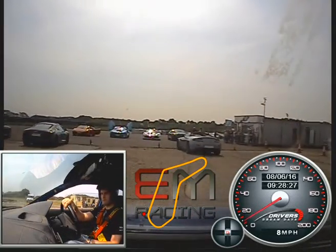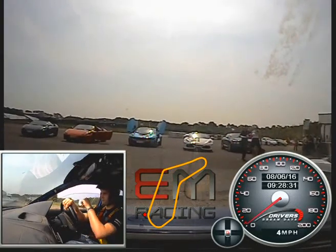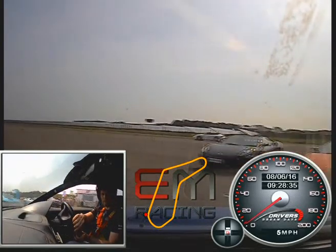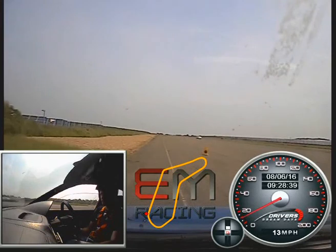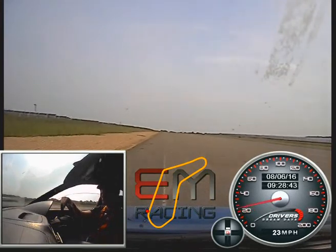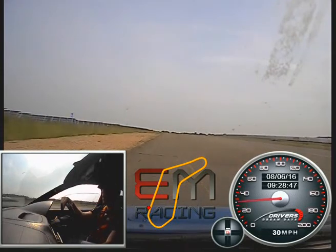Just roll forward nice and gently, then go tight left. Stay left of the cones and stay on the left-hand side, just stay straight, and away you go. Get used to your gearbox on the way up. Keep going — go on, give it some boost.